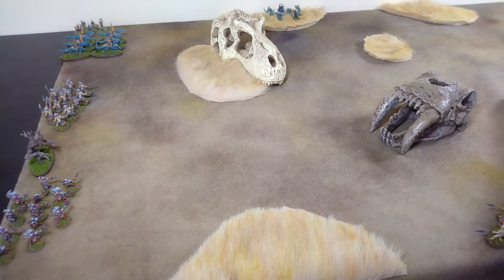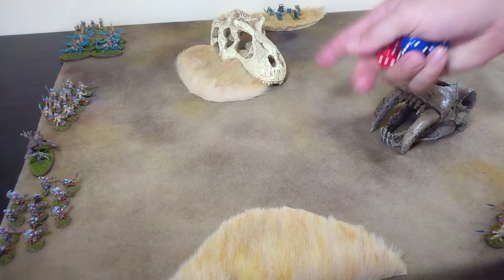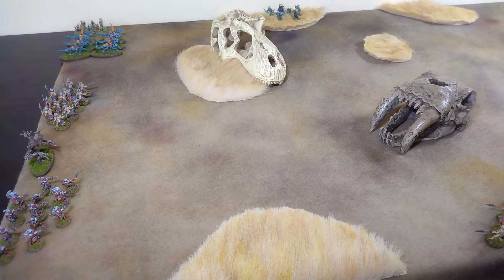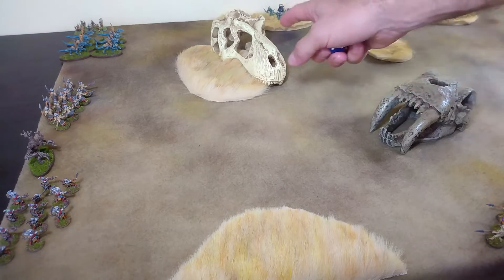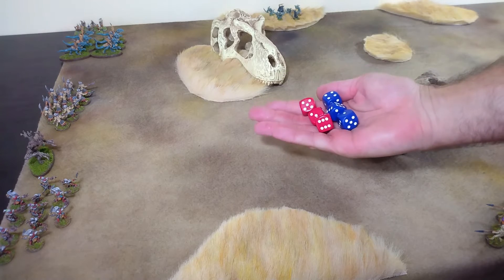One last scenario-specific rule: the Dark Elves cannot issue an attack or shoot order on the first two turns of the game — they are being ambushed, after all. We're going to play until one of the warbands does not have a unit left on the table. At that point the game is over and we tally up our victory points. The last thing we need to do before we start is roll for our general special abilities.